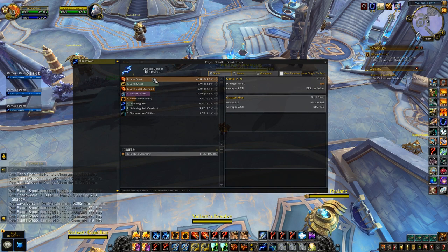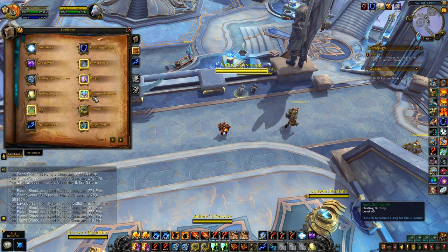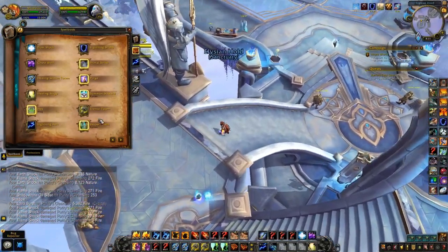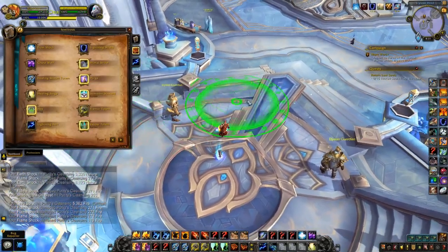Lava Burst is going to be your main damage — I did get three Aftershock procs for Earth Shock, which came in just below Lava Burst overload in terms of damage, which is pretty good. Normal hits were 1,866, averaging around 2,400 to 2,459, and it crit for up to 5,400. And you can recast Vesper Totem while on the move — if you don't like where it is, just recast it somewhere else and keep moving it every couple of globals.